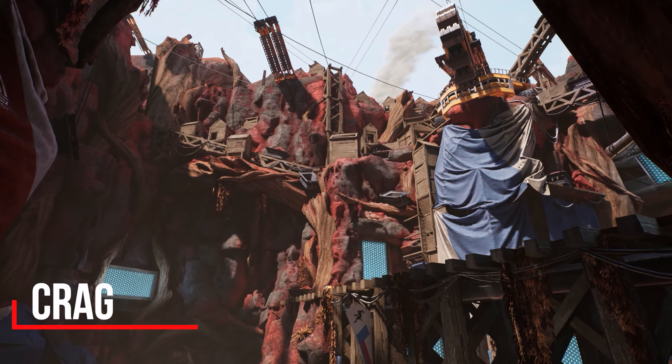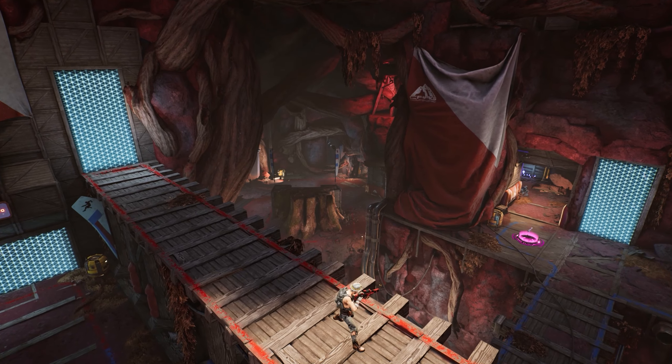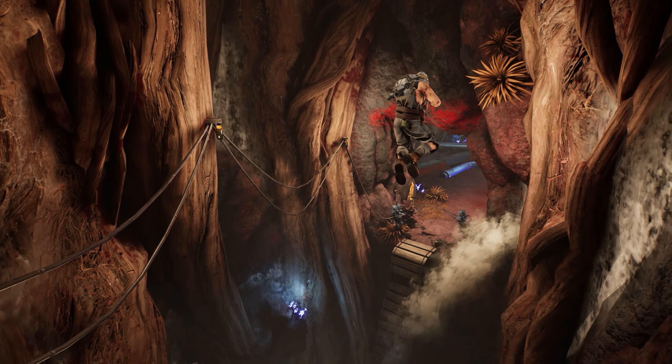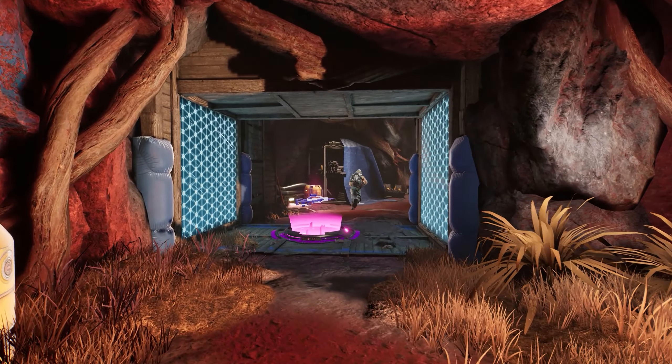We start here at the mining operation of Krag. The top side of Krag is wide open, which provides clear sightlines for long range encounters, but in the lower sections of the map, players wise to the twists and turns of the mine will have a significant advantage. So when you get your hands on Krag or any of our maps, we recommend getting familiar with the layout.